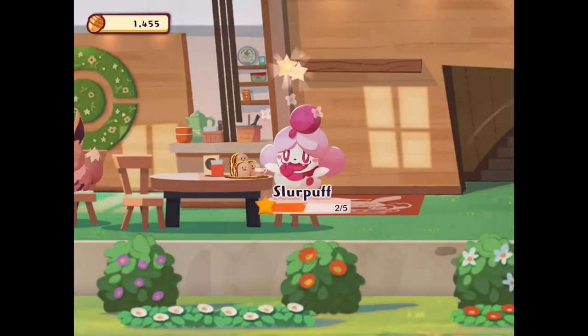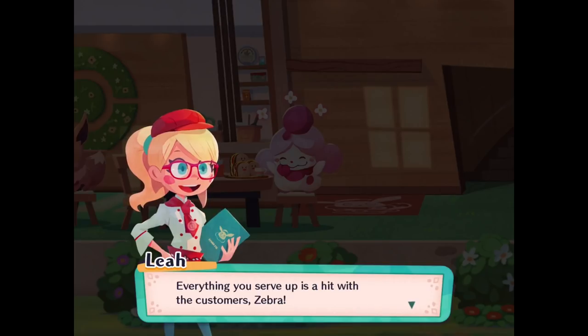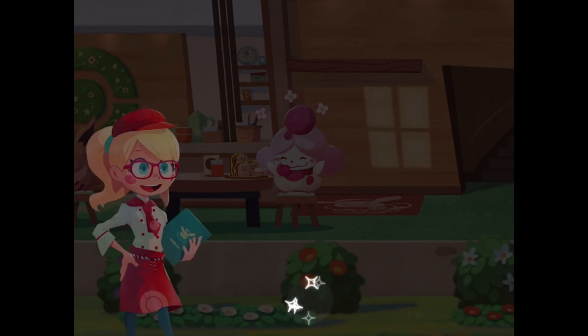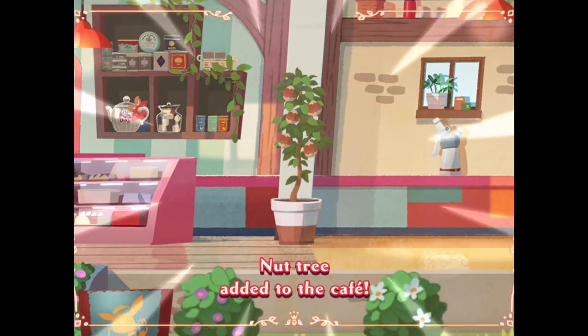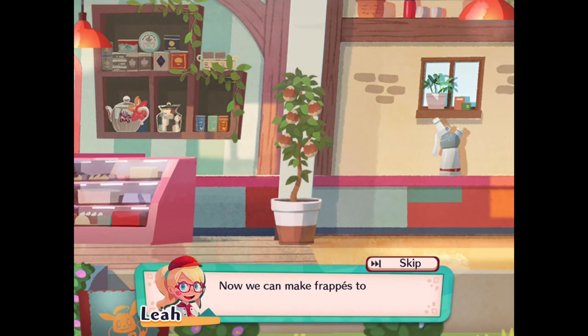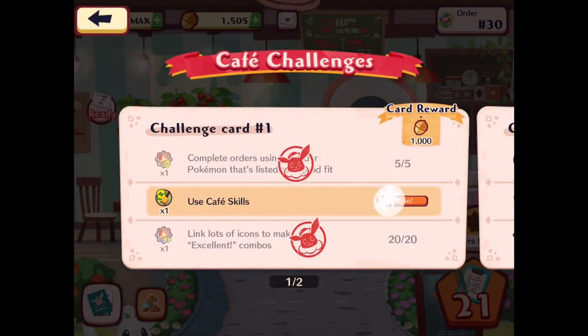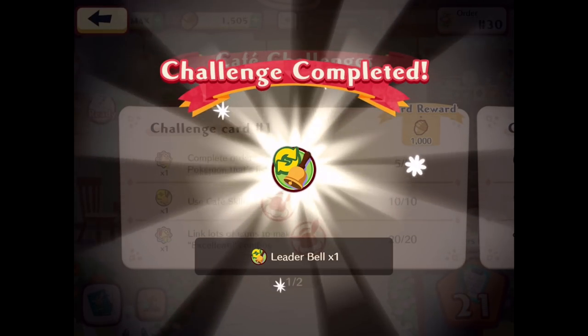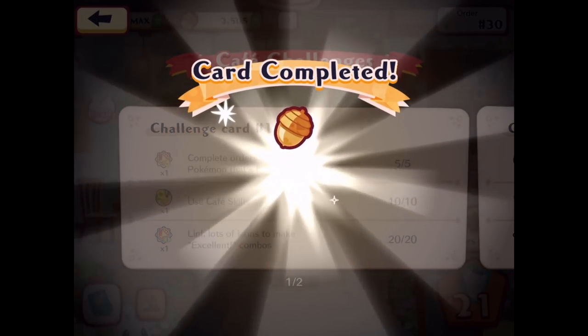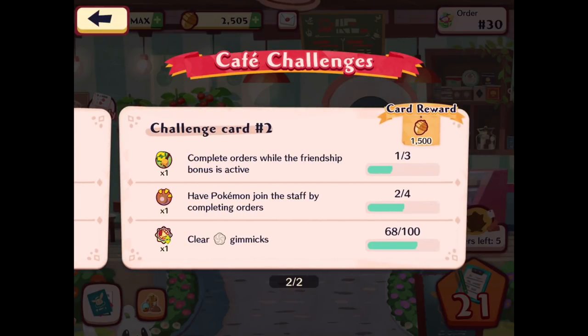Two more stars for us, so Slurpuff is almost ready to join us as well. I've gone ahead and gotten a little something new for the cafe — a nut tree added to the cafe! You've got a new offering on your menu. Now we can make frappes topped with toasted nuts. And we also got our third challenge done: use cafe skills — challenge completed, we get a leader bell. On top of that, we also get the card completed for a thousand golden acorns. And there's challenge card number two we'll be working through.